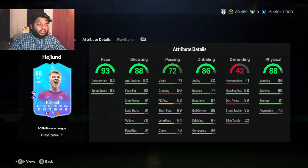Let us get into this card. First off, let us look at his attributes - his stats basically. He has 93 pace. The three main things you have to look for in a striker are: first, how good is his shooting; second, how good is his dribbling; and third, optional - whether he has good pace or not. I love when strikers have good pace, so 93 pace with 88 shooting and 86 dribbling for an 88-rated striker - I am totally pro this Højlund Player of the Month card.